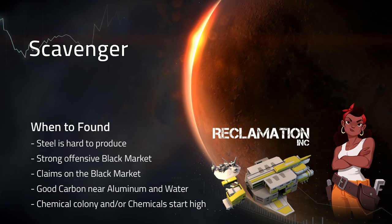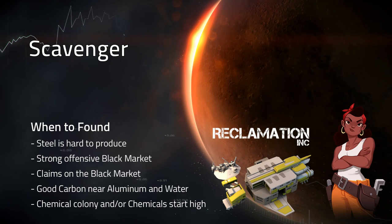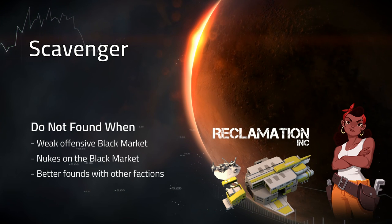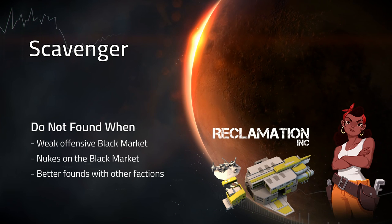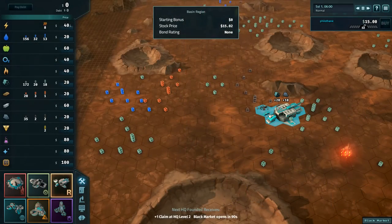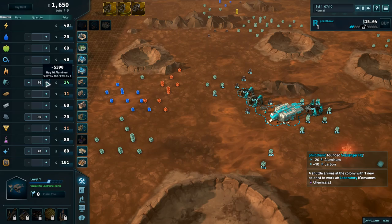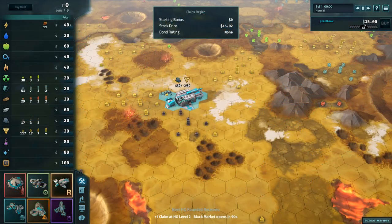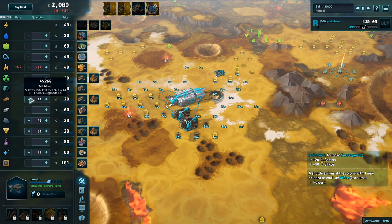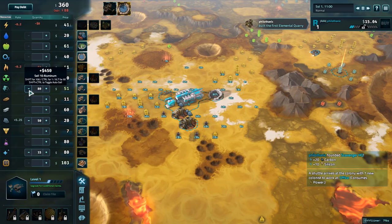Found Scavenger when steel is hard to produce, there's a strong offensive black market, there are claims on the black market, there's good carbon near aluminum and water, it's a chemical colony, and/or chemicals start high. Do not found Scavenger when it's a weak offensive black market, there are nukes on the black market, or there are better founds with other factions. On Mars or Ceres, found Scavenger near carbon, aluminum, and water. Build two carbon quarries and one aluminum mine, and purchase up to 80 aluminum. On Io, found Scavenger near carbon, ice, and aluminum. Build two carbon quarries, one aluminum mine, and use your last claim for ice or something else that makes money. Buy up to 80 aluminum.